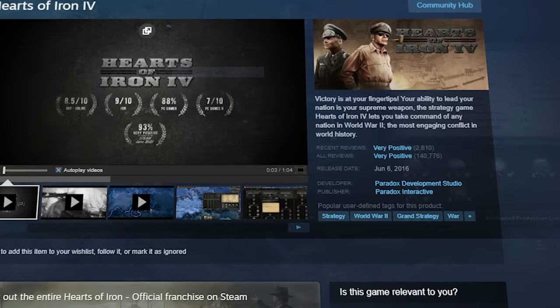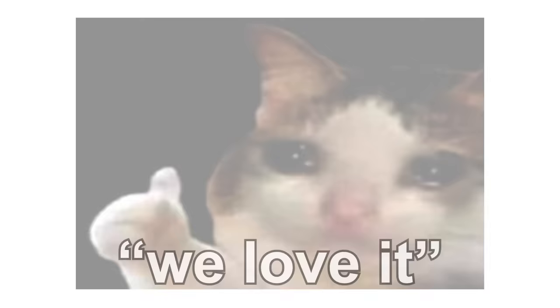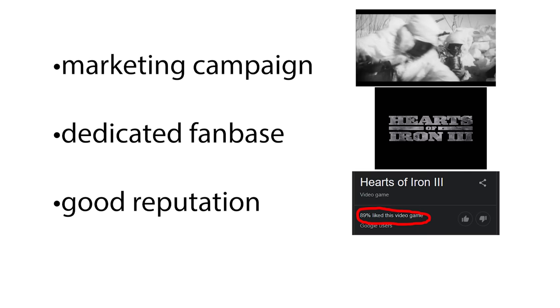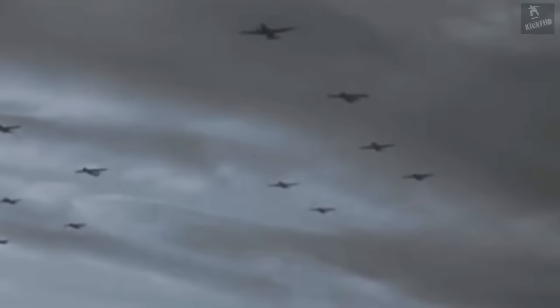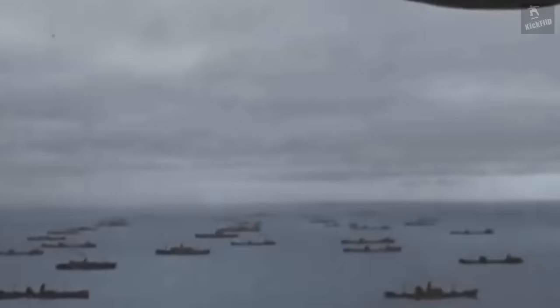Hearts of Iron 4 was released on June 6, 2016, and it sold 200,000 copies after two weeks of release, making it the most well-received product in the Paradox Grand Strategy Collection. This was due to a variety of things: mainly a large marketing campaign, an already dedicated fanbase, a salvaged reputation, and a good release of a previous game. Not to mention, it was released on the anniversary of the D-Day landings, which means a higher search volume for the World War II category. So just brilliant marketing there.